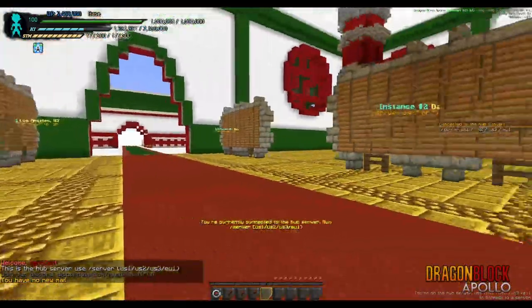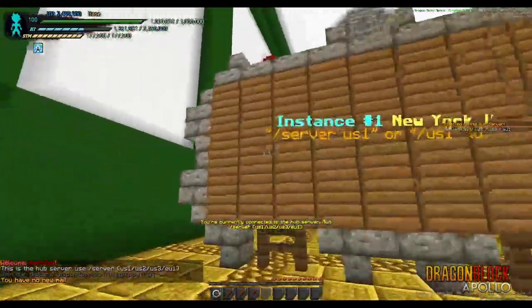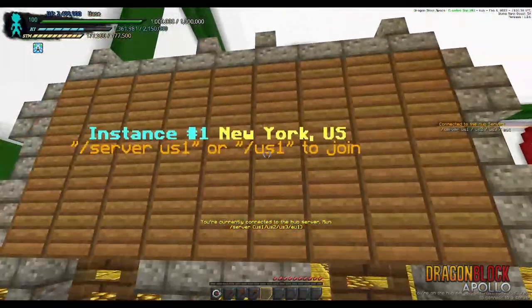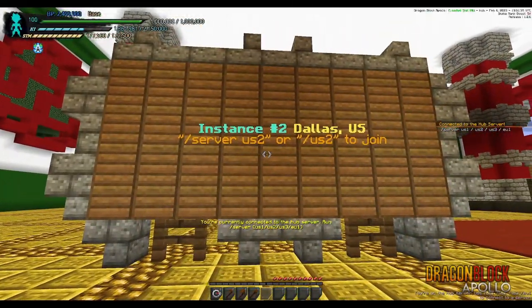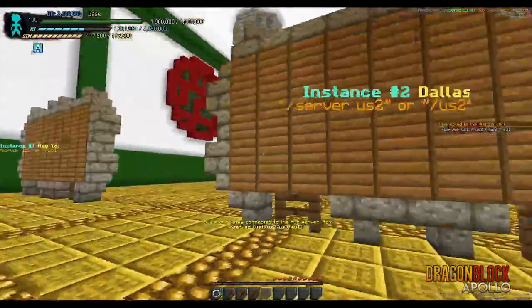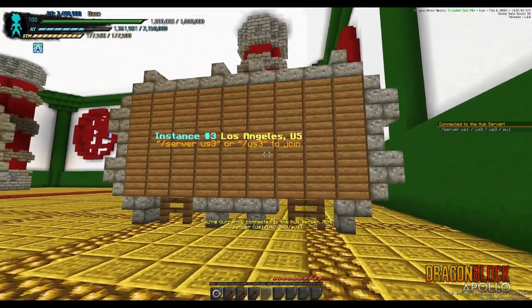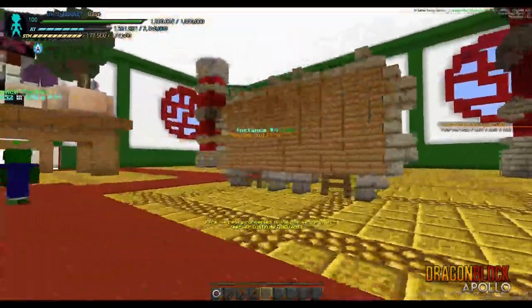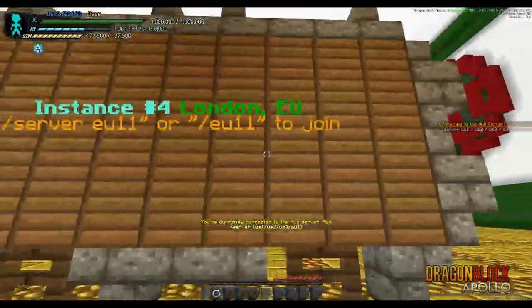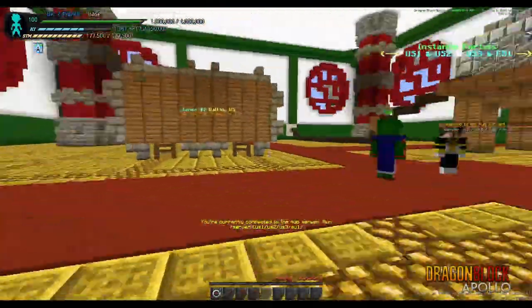You're going to start off in the hub. We have a couple of servers to select from. We have instance one, which is US1, hosted in New York State. Then we have instance number two in Dallas, Texas. We have instance number three in Los Angeles, California. And then instance four, which is our only European one, EU1, hosted in London — it's not EU11, that's an error.